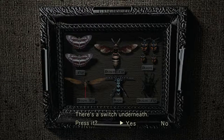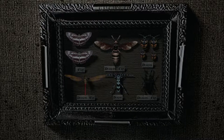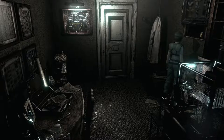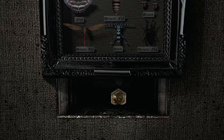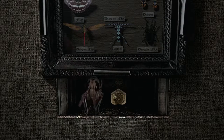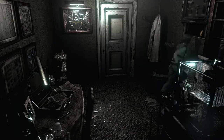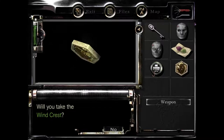And now I can press the switch. So this bee does come to life, which is unfortunate. Now the important thing here is — before you freak out and run away — don't forget to get the item. And then let's get out of here.